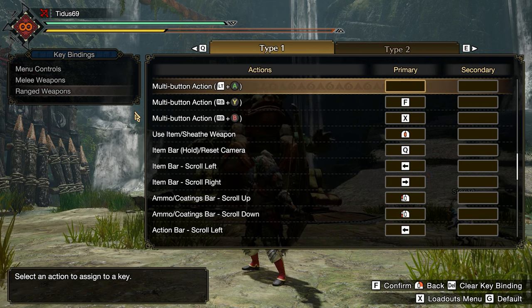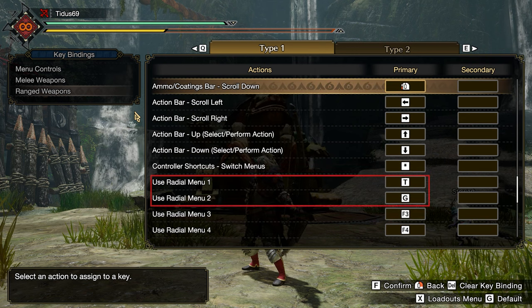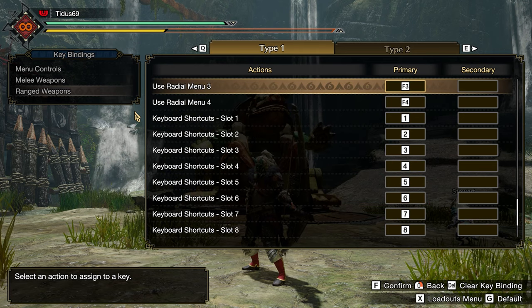For my radial menu I use T and G. I only use two radial menus, and T and G are close enough to the movement keys that I can use them without letting go of my movement keys.